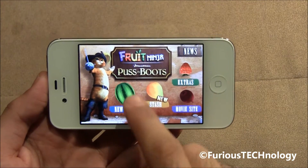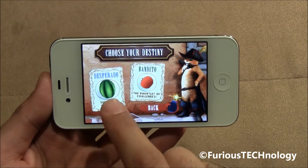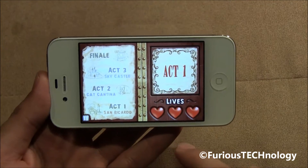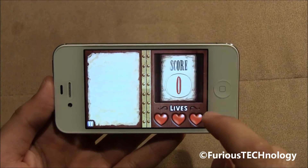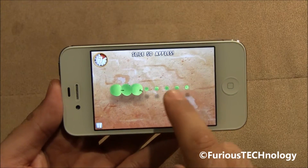So New Game obviously you can go into, and it's got Desperado, which is the classic version of Fruit Ninja. And then we've got Bandido Mode. Bandido Mode has a couple of different things that you can do — there are different challenges. So I'm just going to give you a little bit of an example of what one of those challenges looks like.